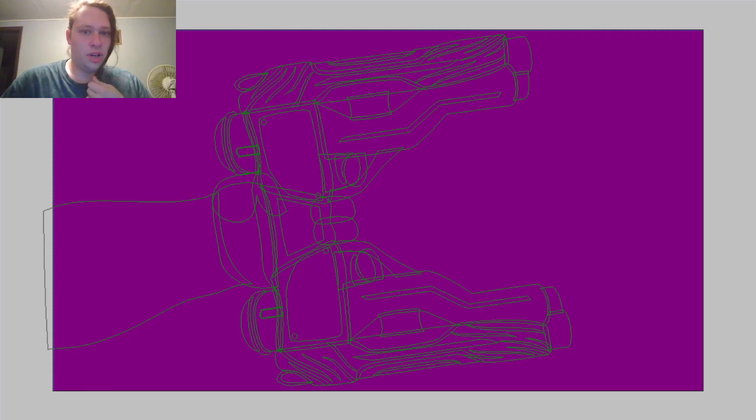Alright, welcome back to another episode of Art Time, where today we're drawing the R20 Tiger. In other words, a strange weapon that I made. This weapon's an interesting one, to say the least, because you shoot it like this. I hope your pinky finger is good, because mine certainly ain't.